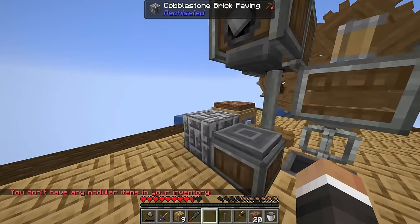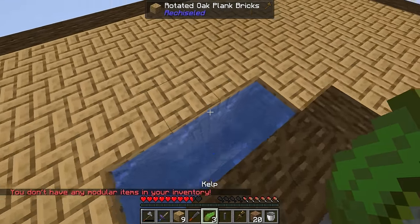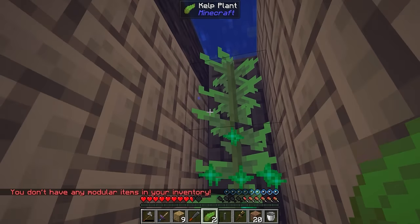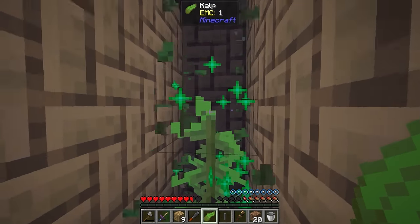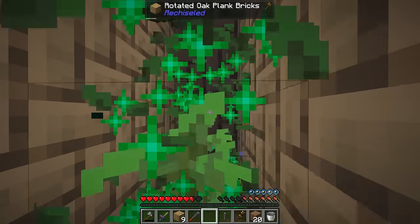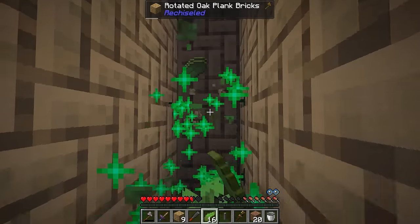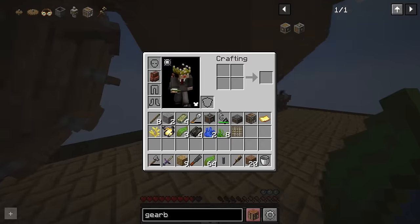We can take the kelp, place it down, and then shift to grow it. If we continually break one block above the bottom - so long as we don't die to drowning or suffocation - we should be able to get a decent amount of kelp surprisingly quickly.